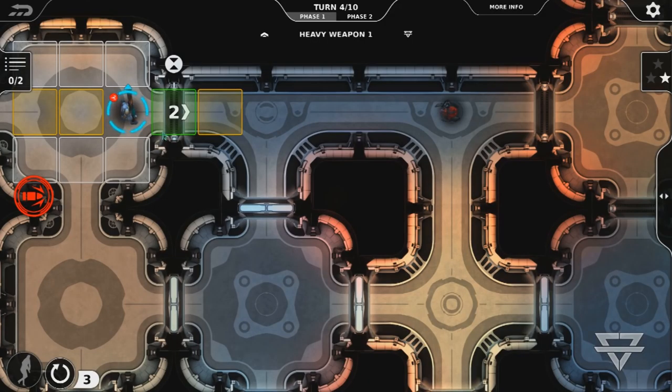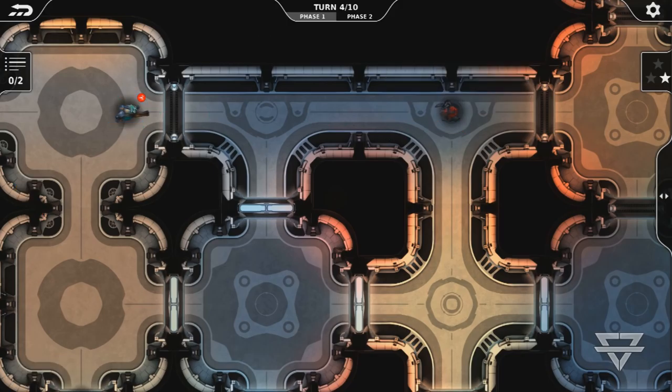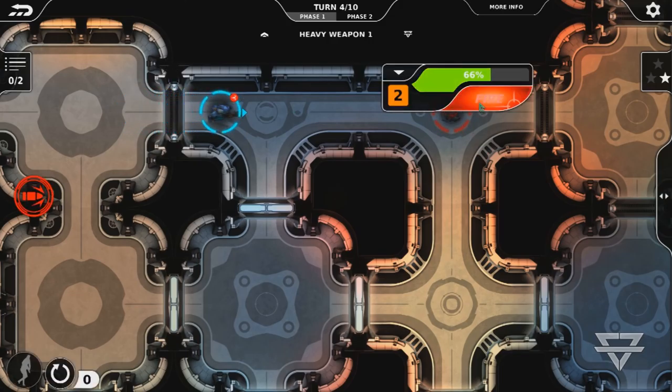As you guys could probably imagine, distance affects a great deal of how your shot is actually fired and how accurate it's going to be. In this case, let's go ahead and aim at this machine here — 50% chance, not great, a 1 in 2 chance. Let's go ahead and actually move forward and take a shot now and see if we can hit the enemy.